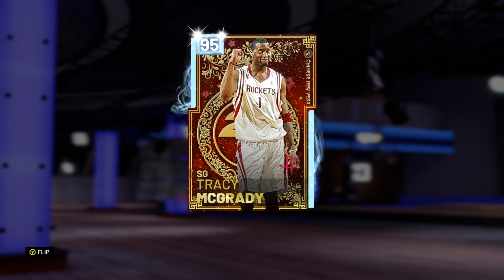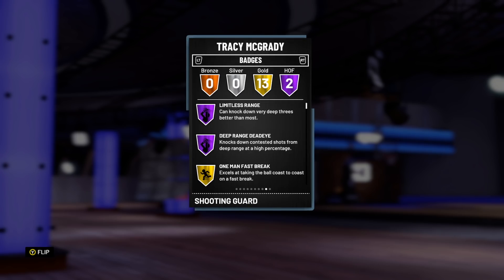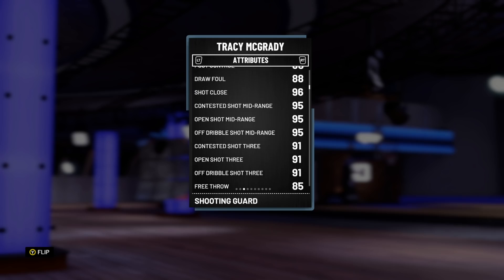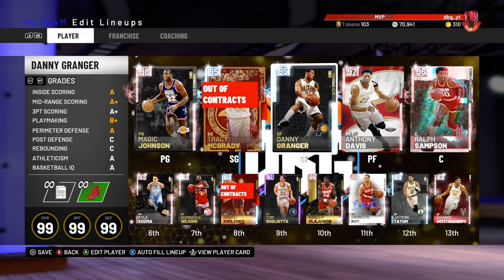In the 2, we've got Tracy McGrady. Really nice release — I don't know why they chose this picture of T-Mac, it looks a little bit ridiculous with his eyes half-closed. But this Tracy McGrady is a beast: two Hall of Fame badges, Limitless Range and Deep Range Jedi, which are massive badges to have. He's also a great shooter — great shot mid, great shot 3, incredible dunker, really fast, decent defender, and he's just one of the best cards in the game.